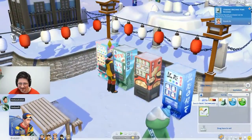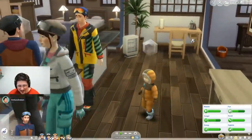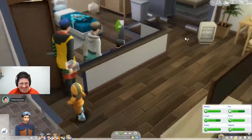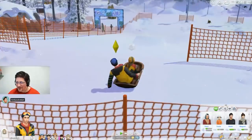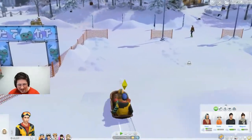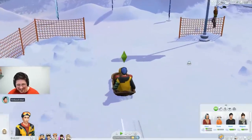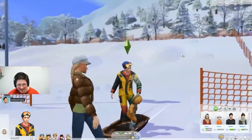Sims can actually record point-of-view snowboarding videos and upload them for fame if you have Get Famous, or sell them for some cash. There are other perks to leveling snowboarding - like you can get a snow bro relationship bit that increases skill gains, lets you lower fatigue, endure injuries, and hype them up to get energized.